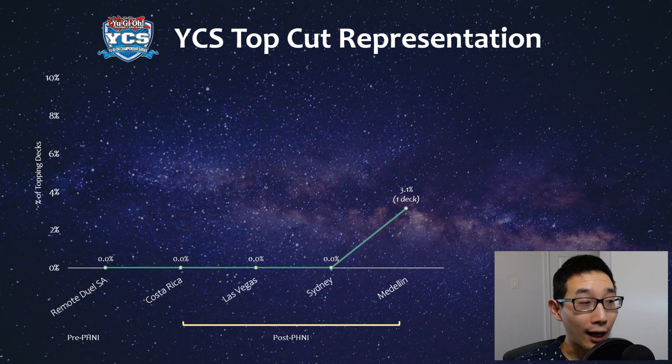The funny thing is, at the YCS level, it actually turns out there weren't any stun decks except for the most recent one in Colombia this past weekend, where runic stun came second. So other than that one outing, stun actually hasn't had any success at a YCS level, but definitely still a decent amount at the regional level. For almost all of us, we're probably playing at regional level at best - most of us are not the type to travel to every YCS event. But for those who do, at least you don't have to worry too much about stun in the top cut.